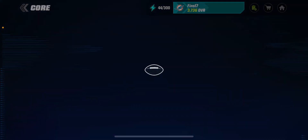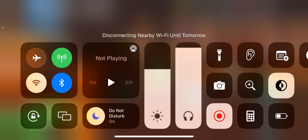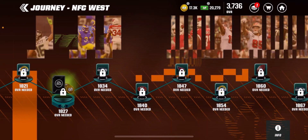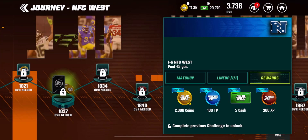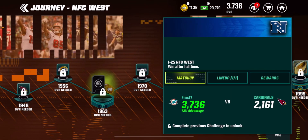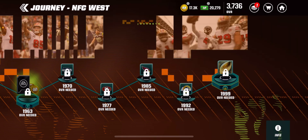The best way to get Madden Cash for free is by doing the Journey events. These Journey events give you so much Madden Cash — you get 25 Madden Cash for some events, and for regular events you get five Madden Cash per event. For completing one journey segment that's 100 cash, and all the way at the end you get 300. Remember, there are eight journeys, so you can get so much Madden Cash from those — it is absolutely insane.